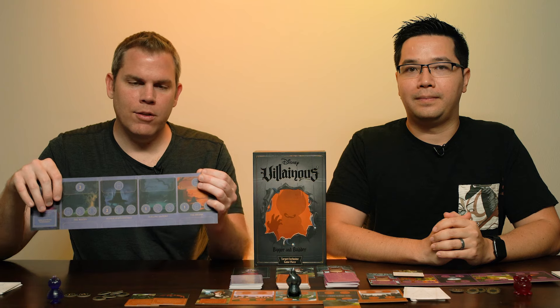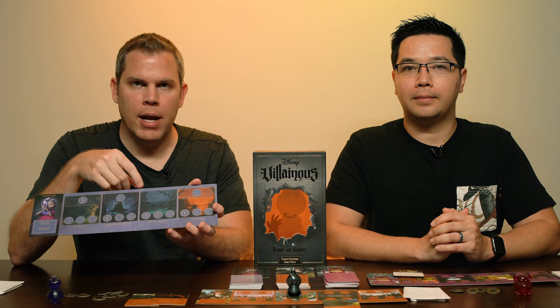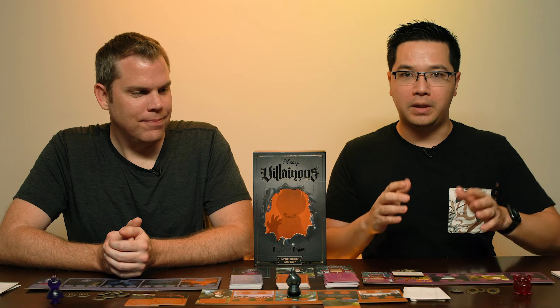In Madame Mim's realm, in the dueling round, that's where all of Merlin's transformations go. Her objective is to defeat Merlin's transformations — when Merlin plays a transformation there, she has to have the matching corresponding animal to defeat it. Once played, it can move to other locations via certain cards, but it starts without covering up any of her available actions in that location. With Lotso, Buzz Lightyear starts in the Caterpillar Room, and the objective involves moving heroes there and vanquishing them.